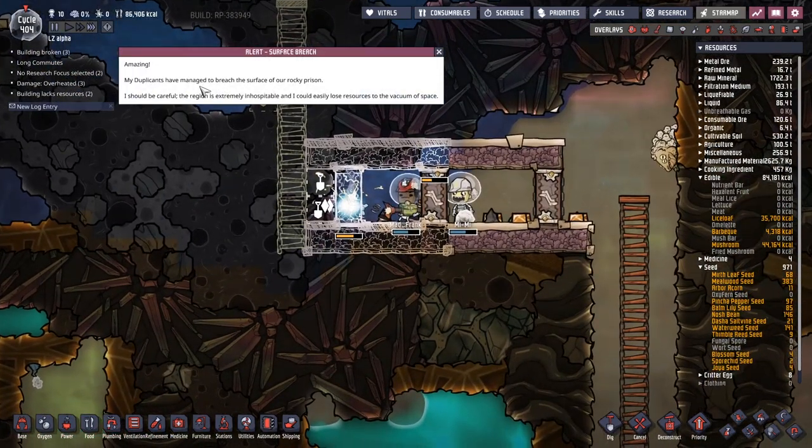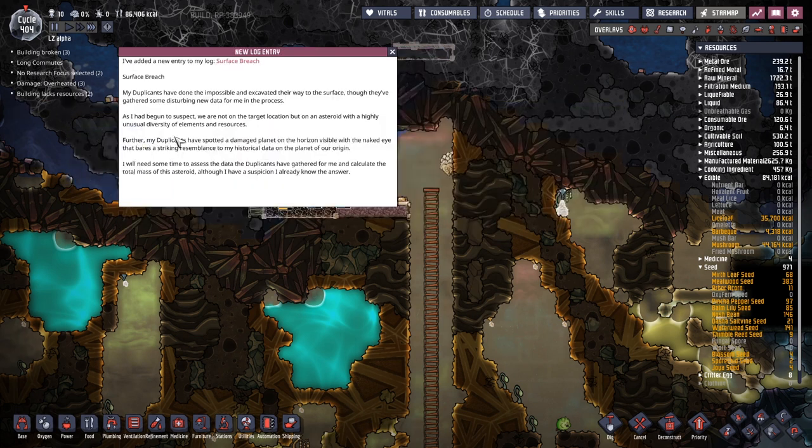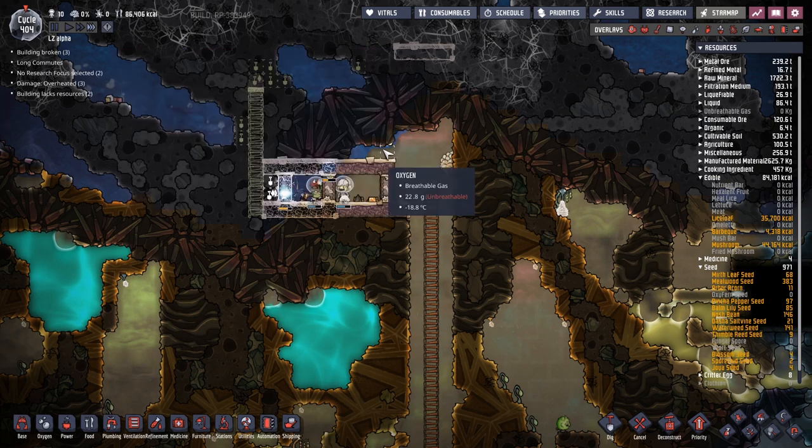Alert! Surface breach! Amazing! My duplicates have managed to breach the surface of our rocky prison. I should be careful — the region is extremely inhospitable and I could easily lose resources to the vacuum of space. New log entry added: Surface breach. My duplicates have excavated their way to the surface, gathering disturbing new data. As I've begun to suspect, we are not on the target location but on an asteroid with a highly unusual diversity of elements and resources. My duplicates have spotted a damaged planet on the horizon that bears a striking resemblance to my historical data on the planet of our origin.